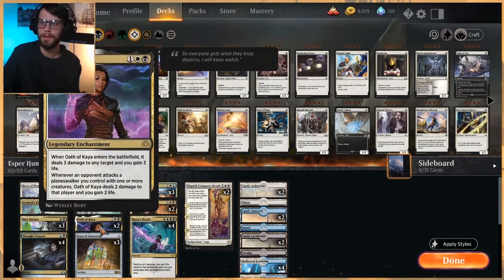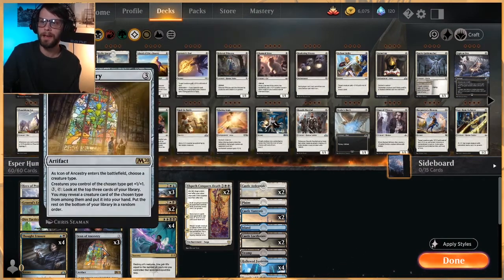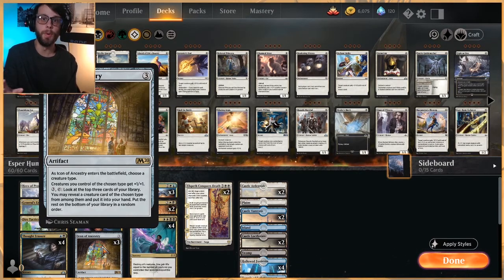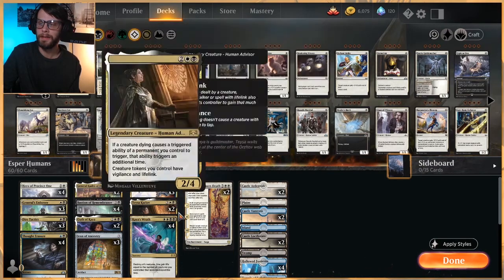Some more control elements: Oath of Kaia is a great way to get rid of a Planeswalker or a creature on the board and gain yourself a little bit of life. We don't have Planeswalkers this is protecting, but it's still a very useful card. Elspeth Conquers Death is another really nice control card — it gives us a way to exile permanents on the opponent's side that are three or greater, and also bring something back. Icon of Ancestry is a fairly obvious include as a three-of; it continuously buffs our creatures and gives us a way to look for more, which helps since this deck can run out of gas. Elite Guard Mage is a 2/3 flyer that also gains us life and draws us a card — very powerful.